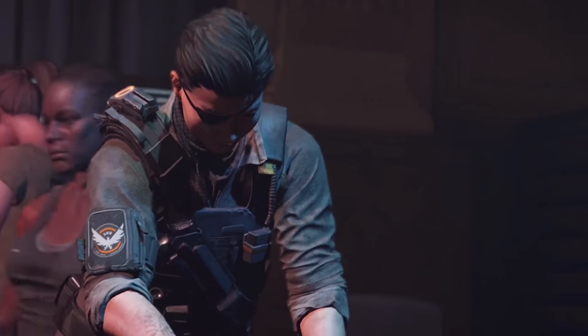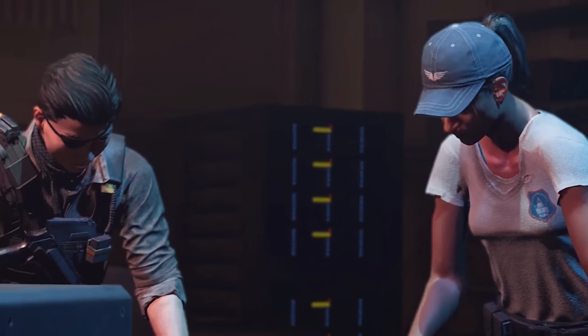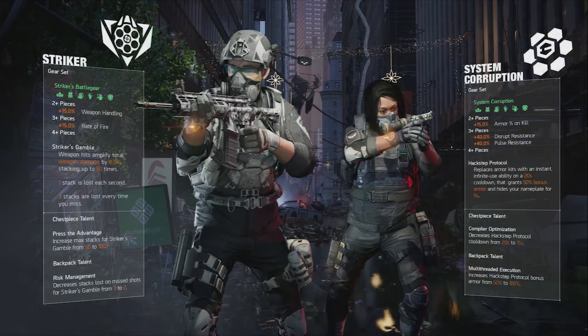God rolled gear pieces will be identified with a special loot plume, an insignia above the gear, making sure that players know the piece is desirable. With this new rollout on Gear 2.0, players will also be introduced to four new brand sets and two new gear sets, with the first being System Corruption — a gear set with bonuses designed towards PvP — and the second, from the original Division game, the ever popular Strikers makes its return. Both of these sets can be looted from anywhere in the open world or missions, and provide agents with large bonuses such as large amounts of armor on kill and damage stacks for landing shots on target.